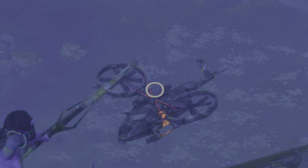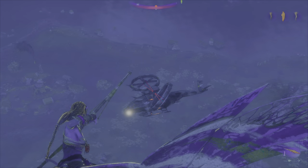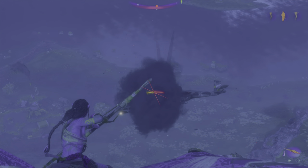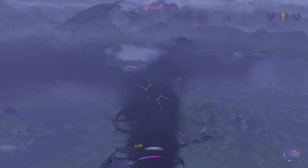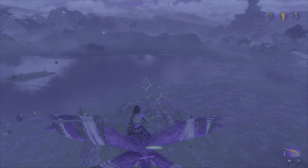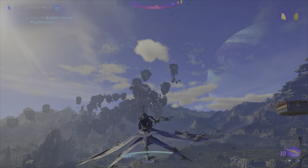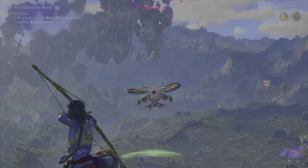To get the prompt, you need to aim exactly there to stagger the chopper. Once it's staggered, aim again and you get the aerial takedown prompt, then press square — and done. That's how it goes. You also need to be slightly above the helicopter for it to work.